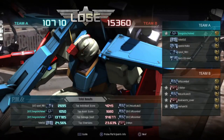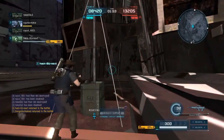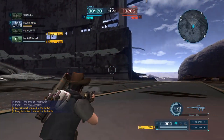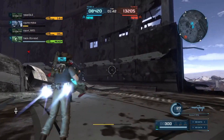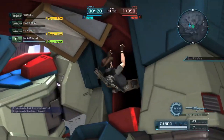Let's see how we did: top assist, top damage — almost 130k to 140k — and the only person on my team to beat my rival. Fourth place, 2-2. Not the best match, but it does showcase some good moments with the Double Zeta. That's going to be the end of this video — if you guys enjoyed it, leave a like, subscribe if you want, and type in the comment section how you feel about the Double Zeta.